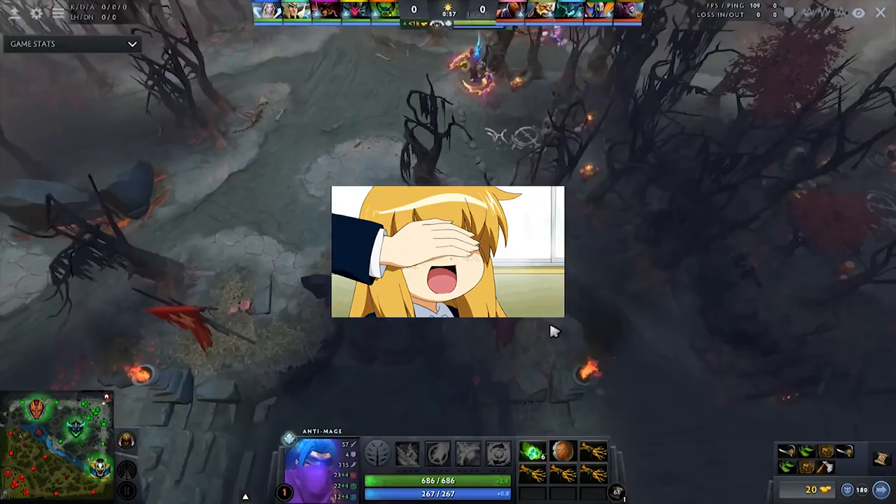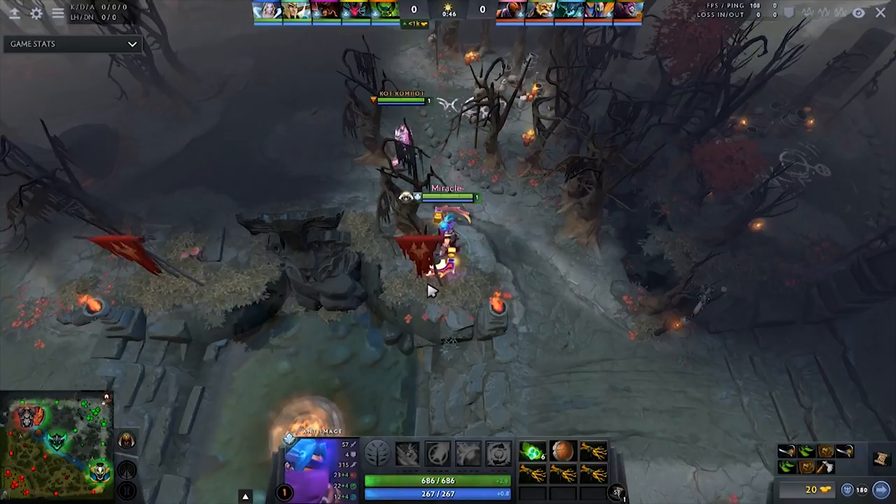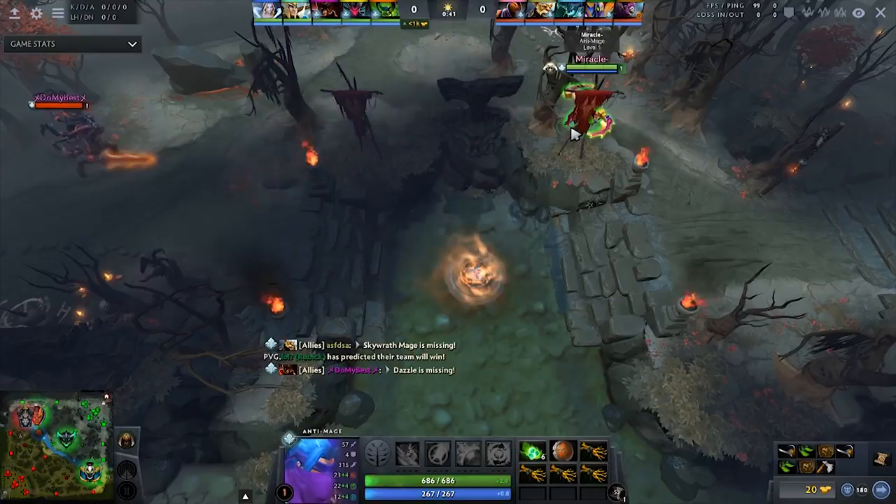Let me explain how it works. There's something called hidden MMR, which means everyone gets a hidden MMR once you start playing Dota 2. That hidden MMR can increase or decrease according to how you play. At the end of every unranked normal game, Valve will gather and calculate some information that actually matters to increase your hidden MMR.